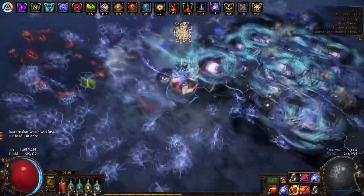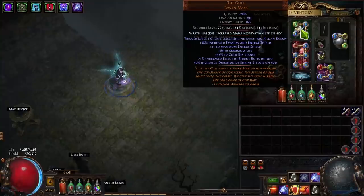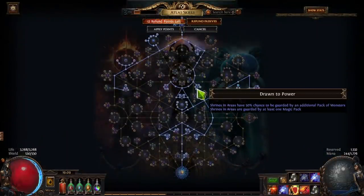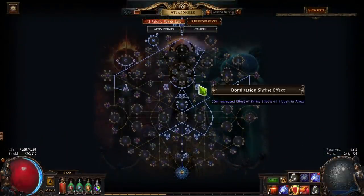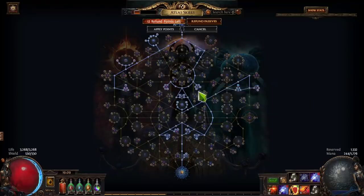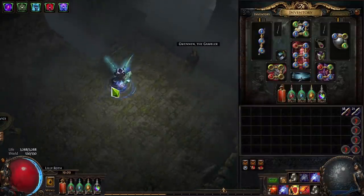We're running Golem, which gives us smaller shrines but a bigger effect and longer duration of shrines on us. We stack this with shrine nodes on the passive skill tree: extra shrine duration, extra effects of shrines, 30% increased effect of shrines, and 'shrines grant a random additional shrine effect.' So basically every shrine you pick up is like a double shrine that lasts the whole map. It's really insanely powerful.